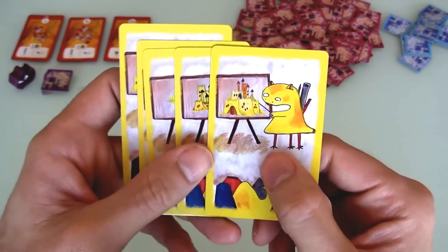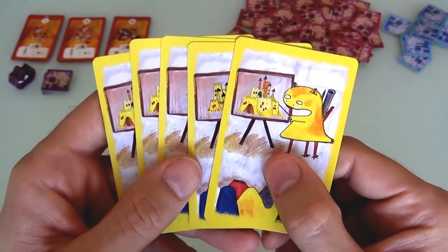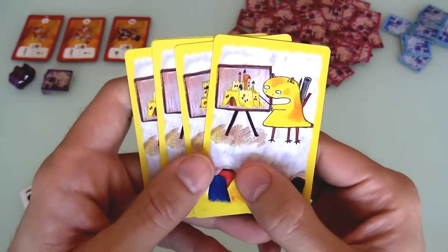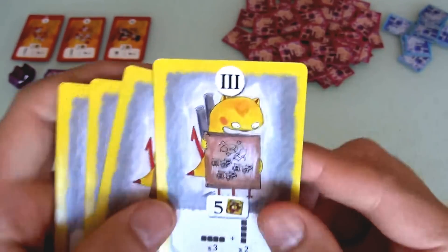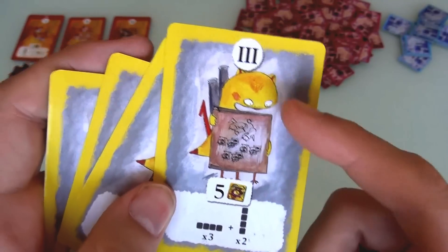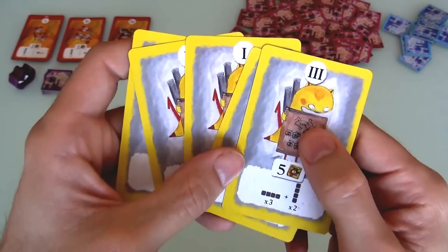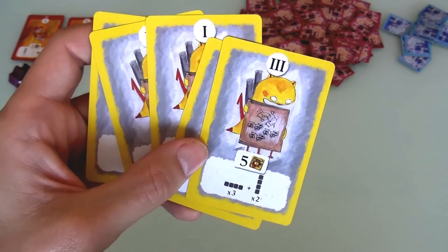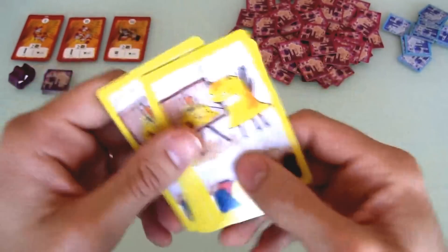Thematically this is so adorable — when you're playing on easy, you're not actually engaging in battle with the evil invaders. Instead, you're going to school to learn how to fight them. All your targets are your teacher teaching you what you have to do. This is the easiest version of the game where the standard construction rules for building your castle are in effect, but there are no special powers. I'm not going to play the easy way today, so we'll leave these cards out.